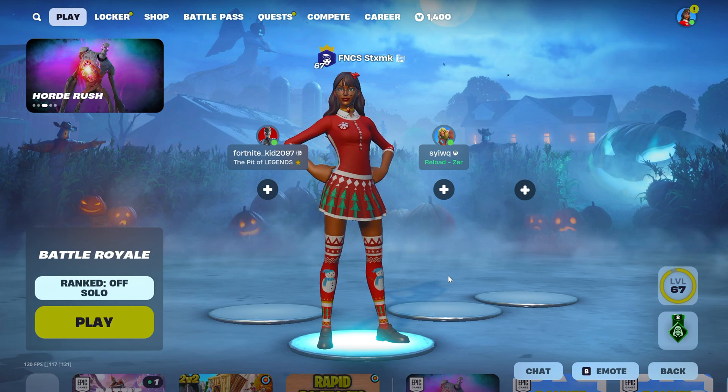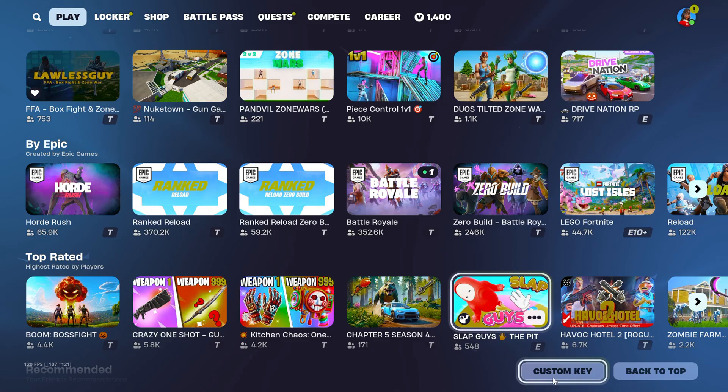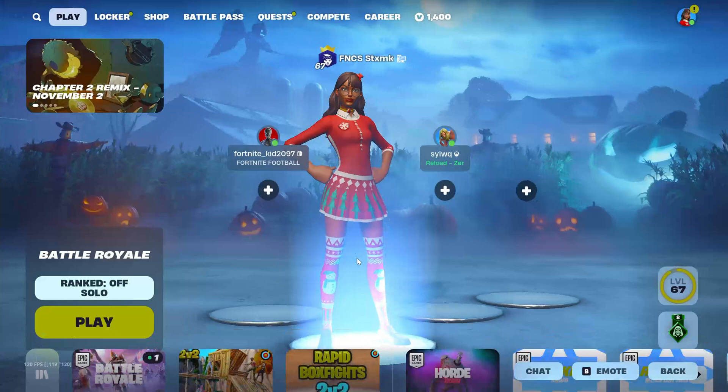To fix this problem it's a super simple and easy tutorial. What you have to do first is scroll down. Once you scroll down for a while you should get a custom key right here. Just click on that and you're gonna have to delete your old custom key. If you have a new one put in the new one, if you don't just click accept. Now you're just gonna go back up.